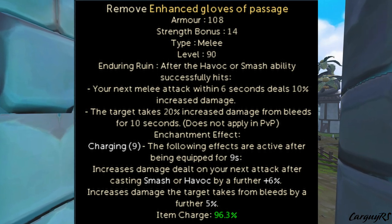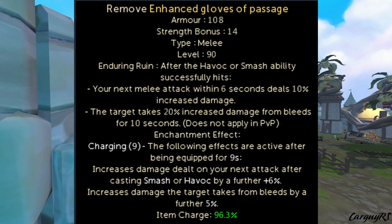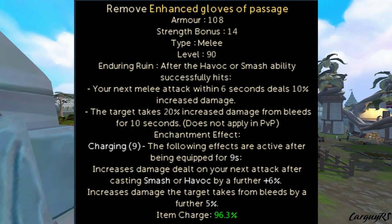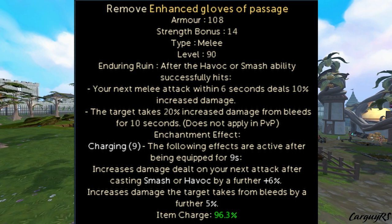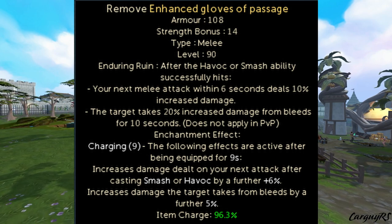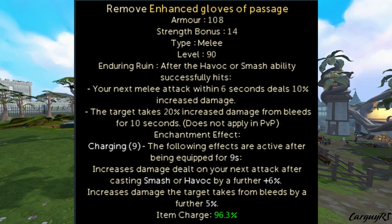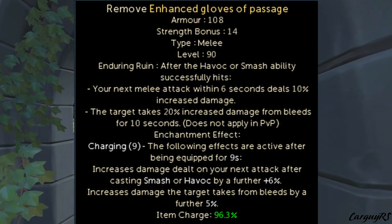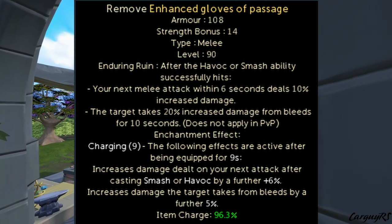The bleed effect the Gloves of Passage have — when you used Havoc or Smash, any bleeds on the target or cast after that within its time window would get 10% extra damage, and this is now increased by a further 5%, so 15% extra bleed damage just by using Havoc. Havoc is a 157% ability, not a 188, but with all these effects, swapping to these gloves — especially if you're taking advantage of Cinderbanes or at a boss that doesn't allow weapon poison — these are best-in-slot for melee.